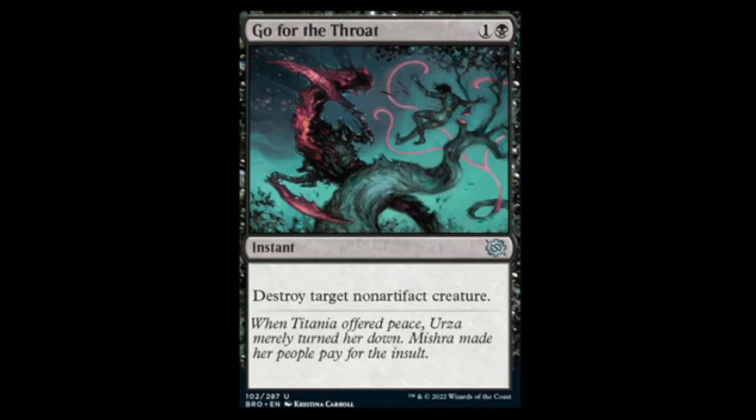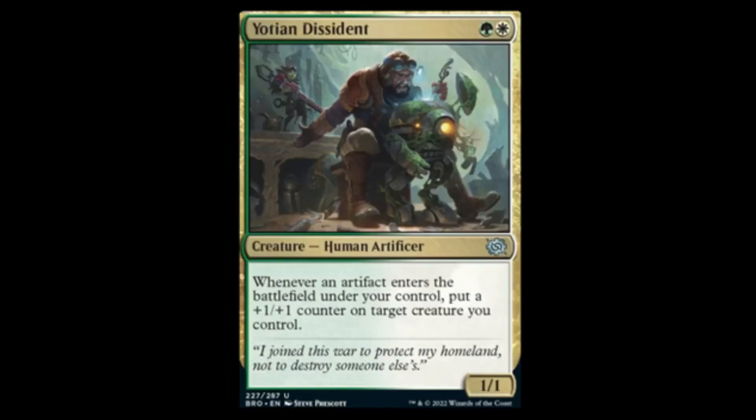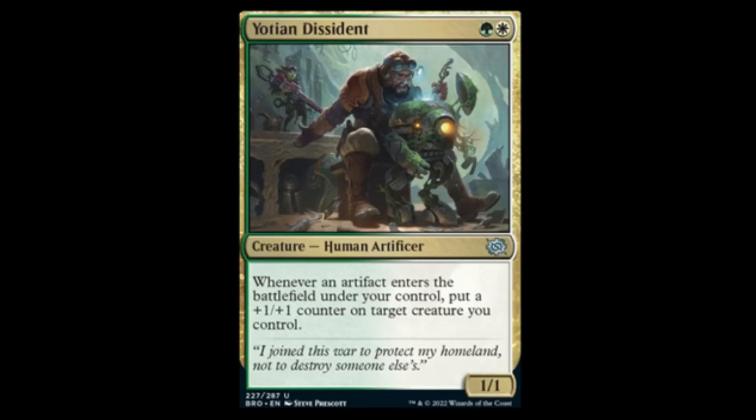Next we have a Go for the Throat reprint — black and one, destroy target non-artifact creature. This is a powerhouse reprint for many formats like Pioneer, but in actual Standard and sealed this is probably going to be very bad because there are so many artifacts. It's still a card you're going to have to play because it's just good removal. Next we have the Yotian Dissident — white-green for a 1/1. When it enters the battlefield under your control, put a +1/+1 counter on target creature you control.